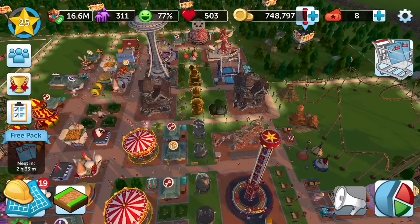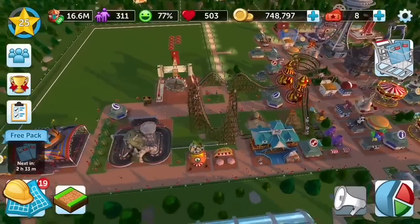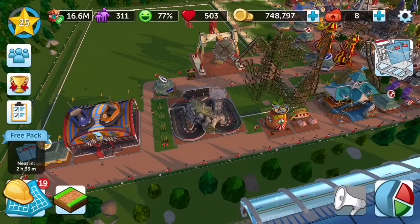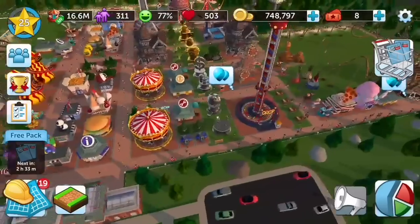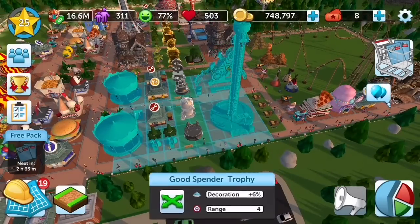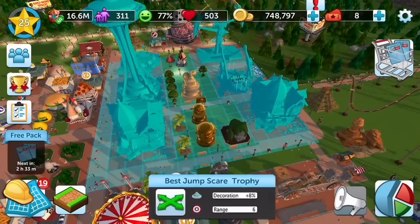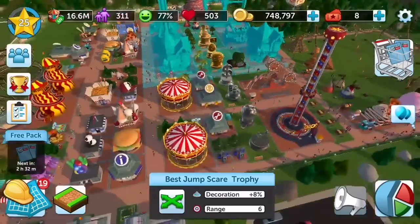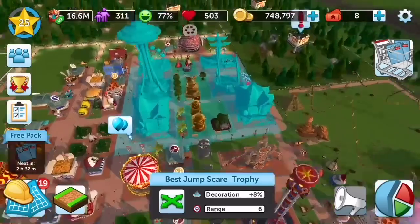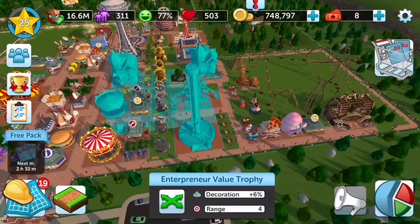You want to make sure that your rides are fully decorated — leave spaces between your rides so you can put decorations in between. These trophies that you unlock are great for decorations: six percent, six percent, six percent, eight percent, eight percent, eight percent. In the update they changed it because originally bronze was eight percent and gold were twelve percent, but it's still a free decoration so you might as well use it.